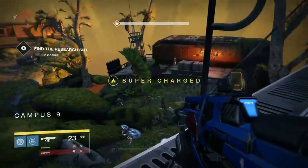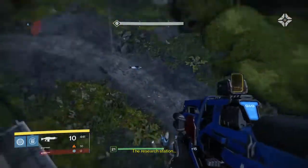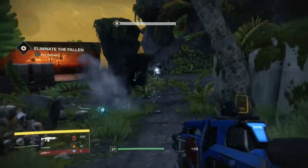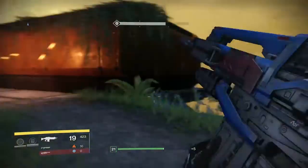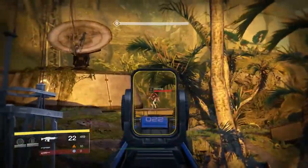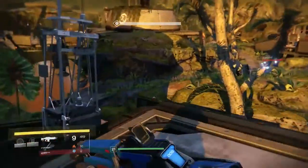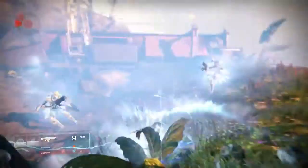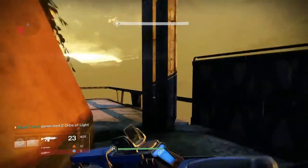The second golden chest is going to be in Campus 9. You go through this part like two or three times when you're doing the Venus story missions, and this one is very, very easily missable. As you go through the planets, the golden chests get harder to find — on Earth they're like right out in the open, but on Venus most of them are hidden in dark corners, very hard to find. If you see the building on the right, in the far corner, it's going to be behind that building. We're going to grab the second golden chest.